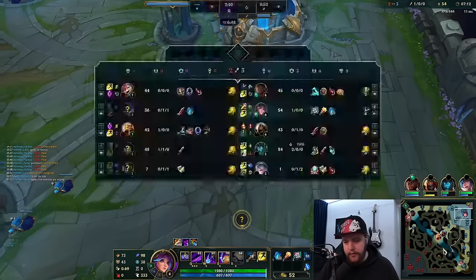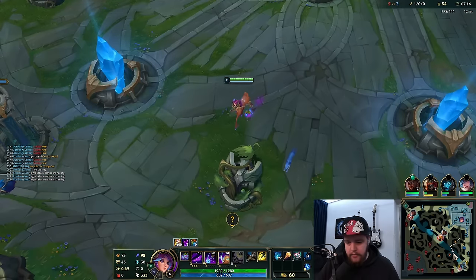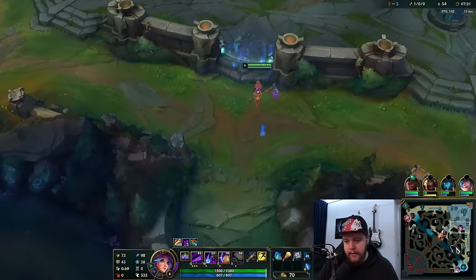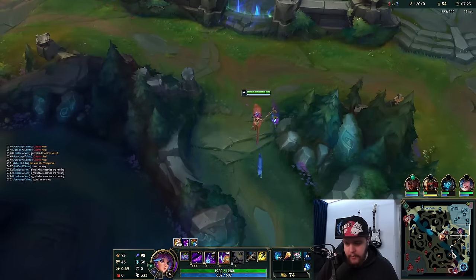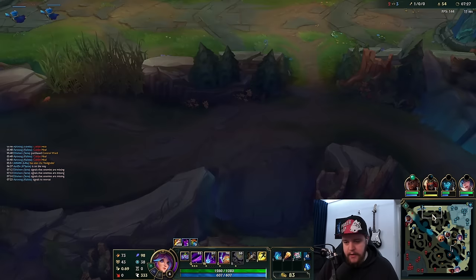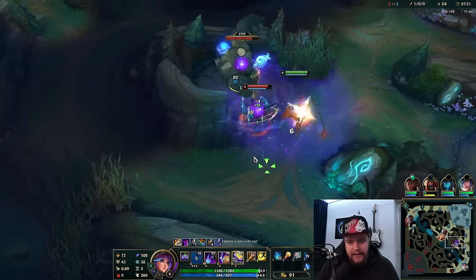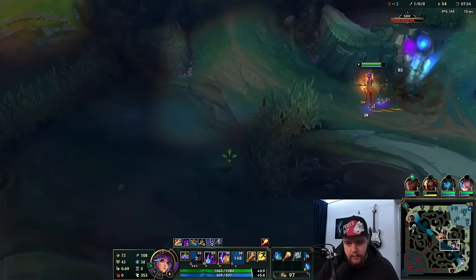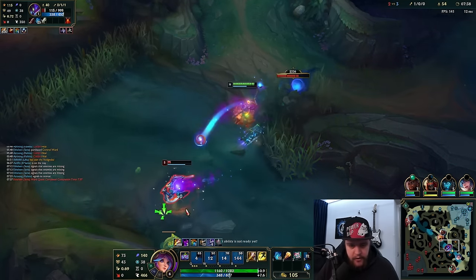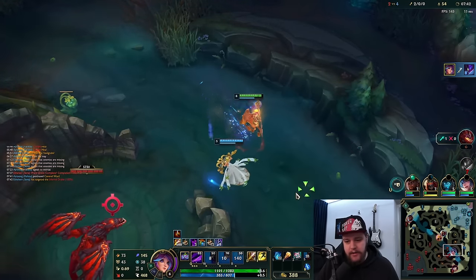I want to defend this scuttle spawn and make sure I catch the respawn again, or potentially do the dragon. I want to make sure he doesn't get to just walk out of base, walk towards bot scuttle, get it, and then maybe my bot side camps as well. We're just going to be defending this instead of taking that camp right here. There he is, exactly as I expected. We go for the ult — sleep — hit him with a W first, and then finish him off. This is exactly why you recall there instead of doing Krugs.